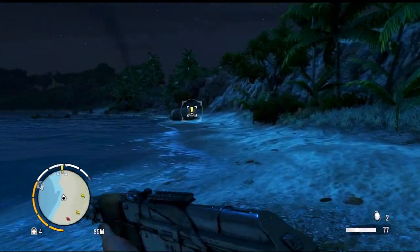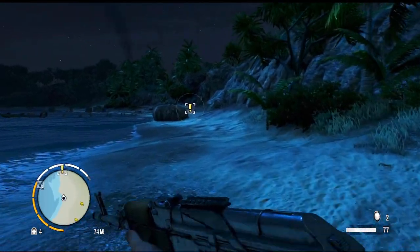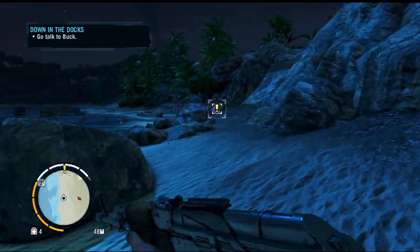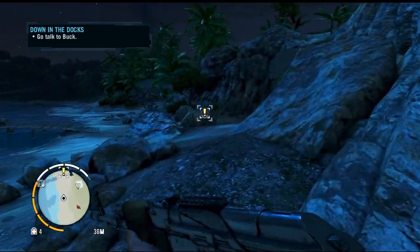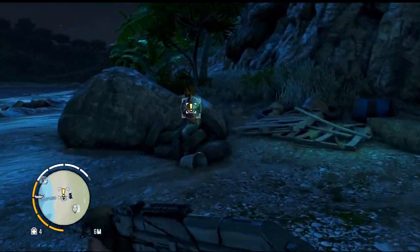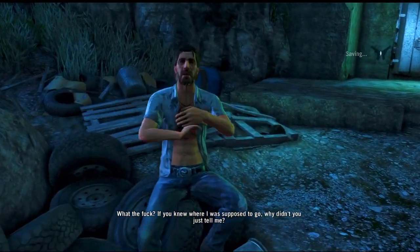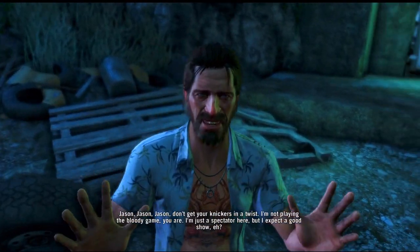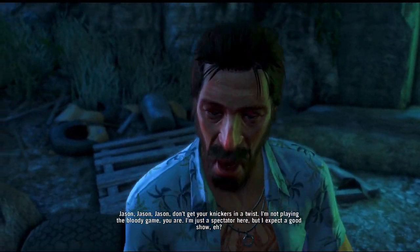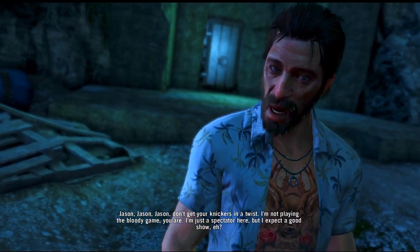Okay, Buck - Jesus, where is he? We're close. Let's go talk to Buck - here we are. Time to go find the stupid knife so we can get our friend back. What the heck - if you knew where I was supposed to go, why didn't you just tell me? Buck says: 'Jason, don't get your knickers in a twist, I'm not playing the bloody game, you are. I'm just a spectator here, but I expect a good show.'